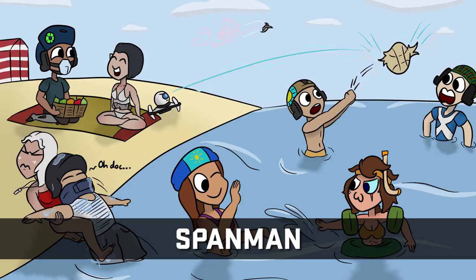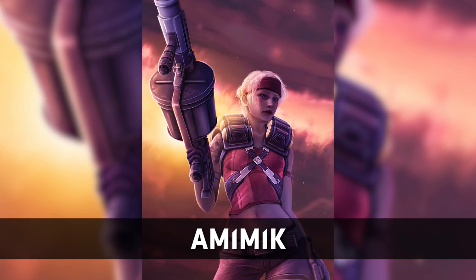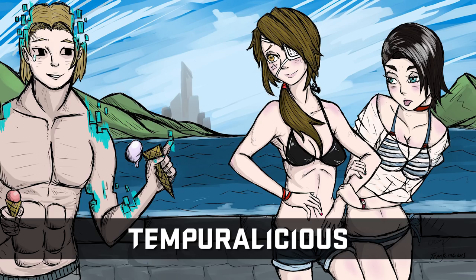Our first art competition of the year is live and we've already had entries submitted. To enter, all you need to do is create a brand new piece of safe-for-work Dirty Bomb art themed for summer and submit it in the forum thread linked in the YouTube description. If you're one of the top 3 favourite pieces picked by the devs, then you'll be walking away with 11,000 rads and 2 prime loadout cases. Get your digital or physical paintbrushes at the ready and make something beautiful. You have until August 28th, so get cracking!